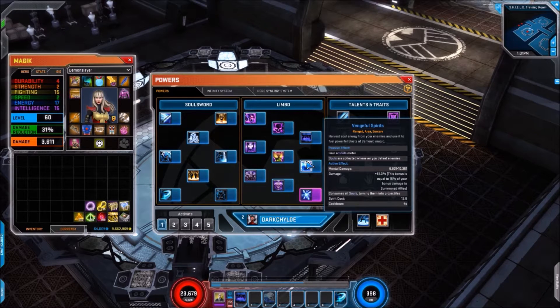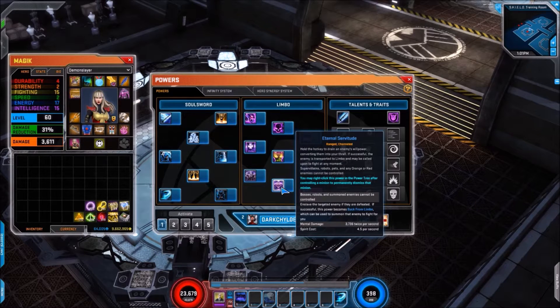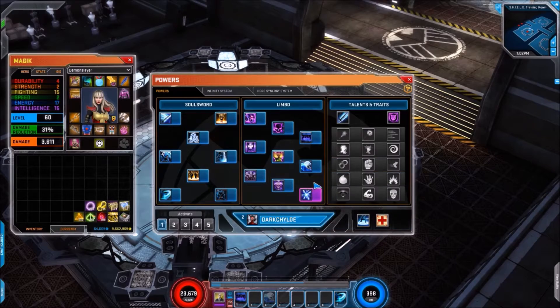Vengeful Spirits still scales off summon ally damage, and when you get all your souls you want to fire them all off at the same time. Next up we have Bone Wall, which operates the same as on live — a skill that in time with the difficulty slider will become useful. Then we have Eternal Servitude, where you can take a minion and control them. Finally, Otherworldly Nova is your signature — I can't remember it applying the damage over time effect of Soul Brand, but it did restore health and I remember using it every so often to get my health pool back up.